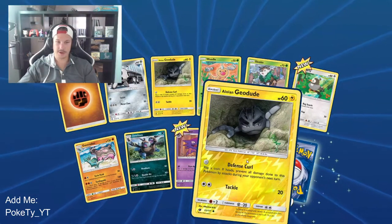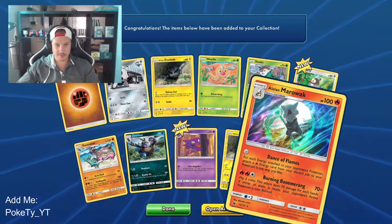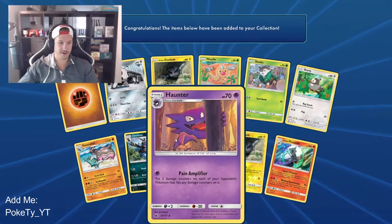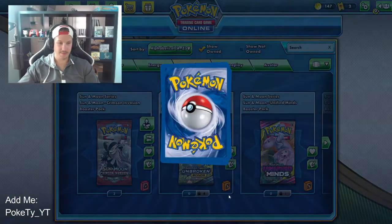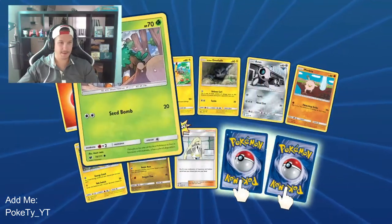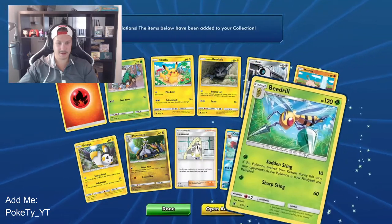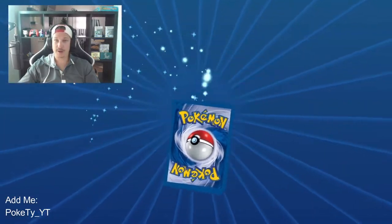Here we got reverse holo Alolan Geodude, and — oh, that is so sick — the Alolan Marowak! Look at that. I love how they do the animations on these cards. And a Starly and a Haunter in that same type of art. Pikachu — all right. We got a Hitmonchan, reverse holo Crawdaunt, and a regular rare Beedrill. Open another, why don't we.